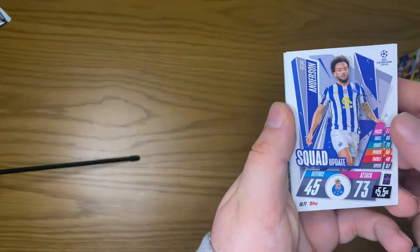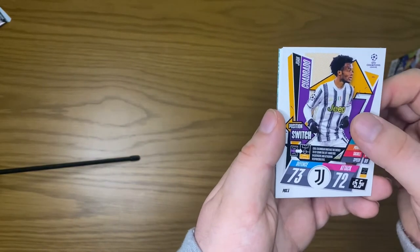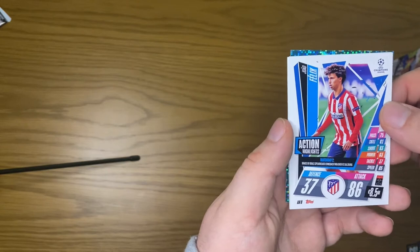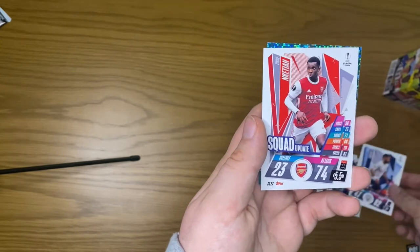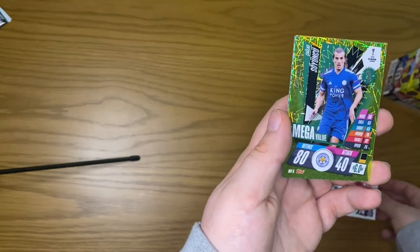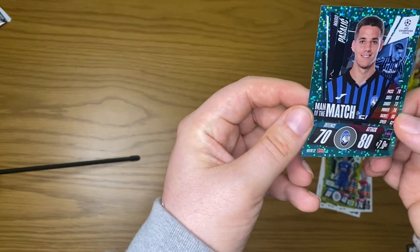We have a Felipe Anderson squad update, Cuadrado position switch, our first Joao Felix action highlights, a Riyad Mahrez away kit, Nketiah squad update, mega value Soyuncu, and a Man of the Match Pasalic.